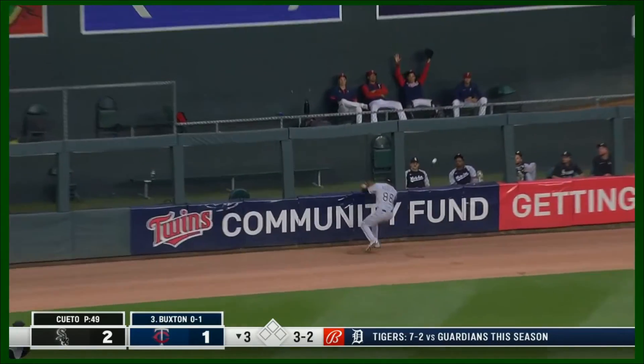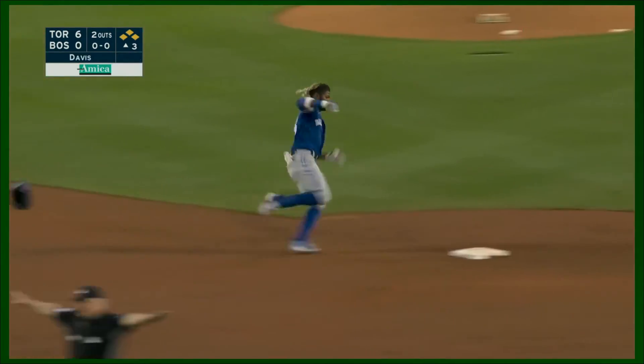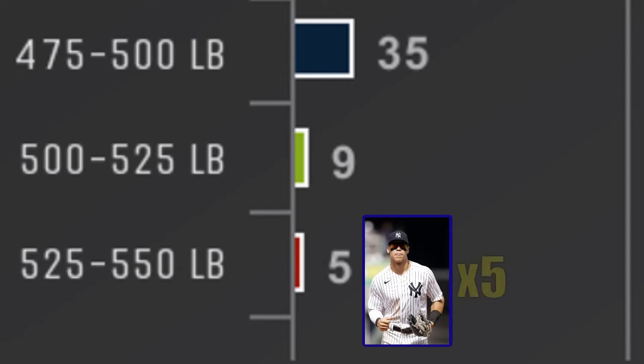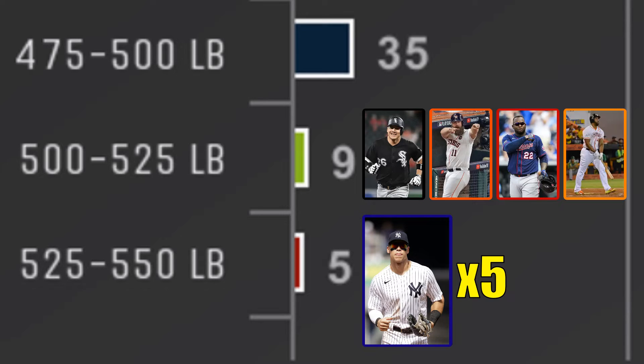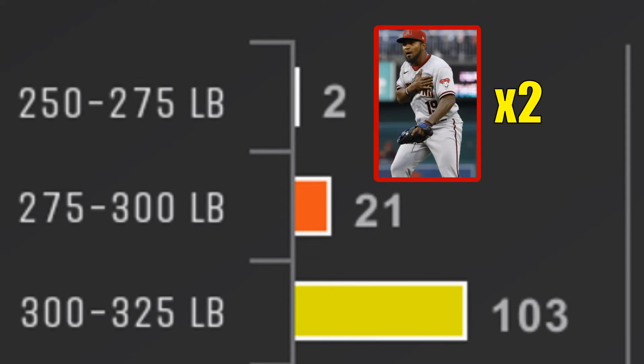Because StatCast offers the sprint speed of every player, I'm able to use this stat for anyone with 10 competitive base running situations between 2015 and 2022. This chart shows how many seasons fit into each 25-pound bin for the Move stat. As you can see, most players hit with a force equivalent to between 350 and 400 pounds. The only 5 seasons where a player surpassed 525 pounds? Every single one of them belongs to Aaron Judge, with a high of 548 pounds in 2019. The 500 to 525 bin is shared by Avisel Garcia, Evan Gattis, Miguel Sano, and Carlos Paguero. The two seasons that ranked the lowest both belong to Yanni Hernandez, from his 2021 and 2022 seasons.